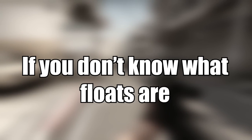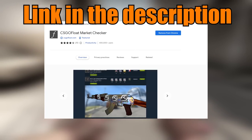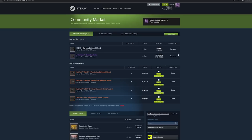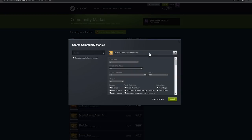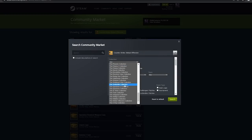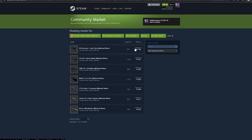If you don't know what floats are, just make sure to download the CSGO Float Market Checker extension — I will link it down below. Then go to the Steam Community Market, choose CSGO, and in Show Advanced Options under collections, choose Snakebite, then Minimal Wear, Normal, and Mil-Spec, and press search.